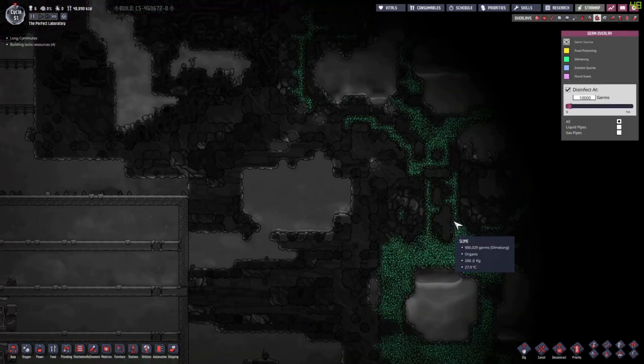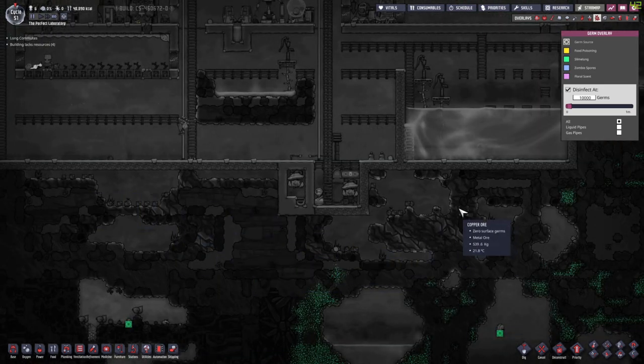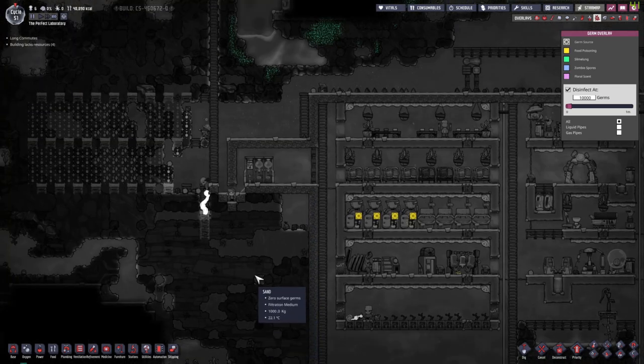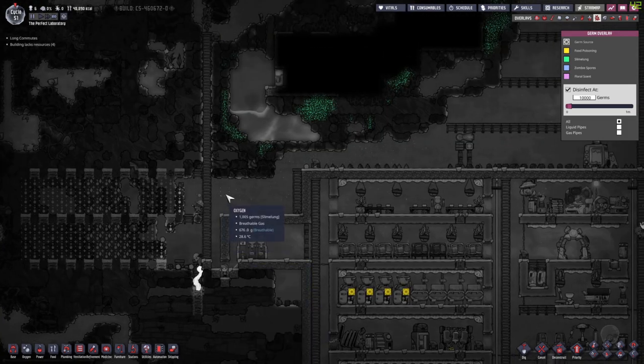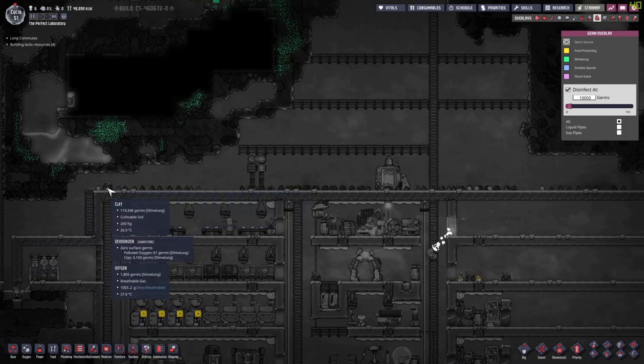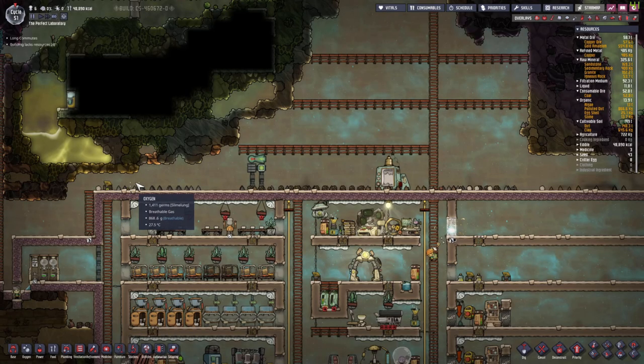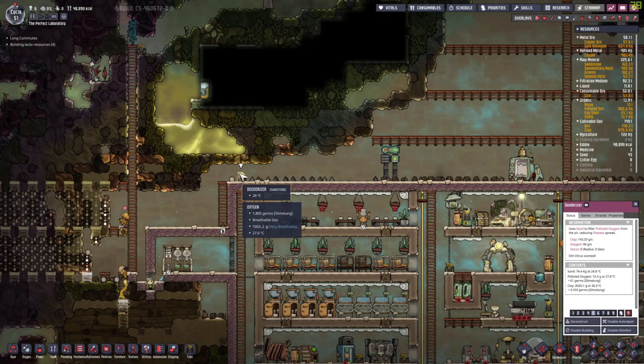We do need to look out because that's where slime lung is — that's where the germs are. So we need to make sure that that does not spread too much. Slime lung spreads best in polluted oxygen, which is also in these areas. So we need to make sure that we clean up the polluted oxygen. I can see we also have a little bit of slime lung here, but it's not too bad. This deodorizer is keeping up.